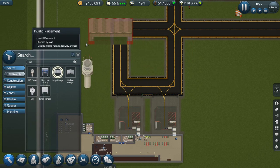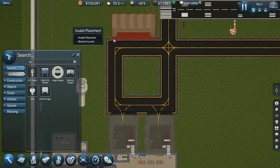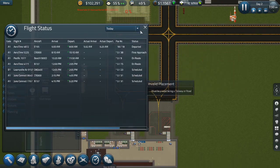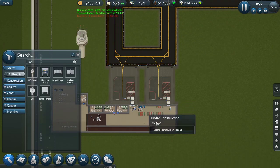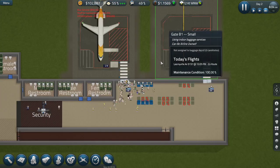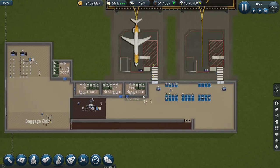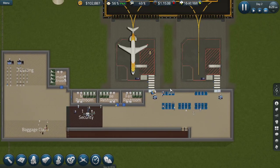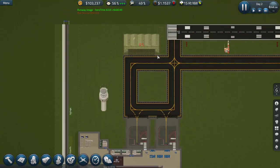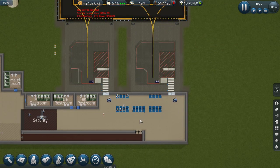I forgot about putting in some hangars! Hangar, hangar, hangar - you need a large hangar or medium hangar. I don't want to be held down so I'll go for the large one immediately - right there on this side. We probably need a few more. This guy is just going back and forth bringing stuff here and taking stuff over there.